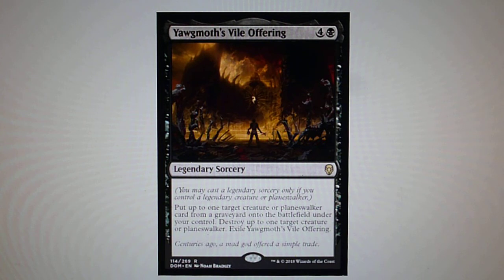Yargle's Vile Offering — I believe this has one of the nicest and most beautiful artworks on a card, and chapeau to Noah Bradley for this art. This is a legendary sorcery. For 4 and 1 black, put up to one target creature or planeswalker card from a graveyard onto the battlefield under your control. Destroy up to one target creature or planeswalker. Exile Yargle's Vile Offering.